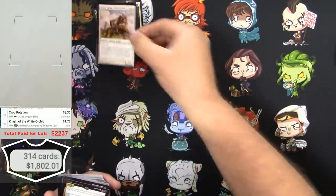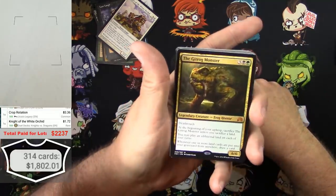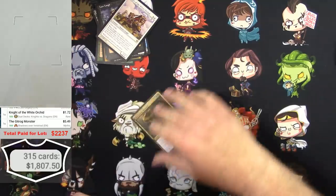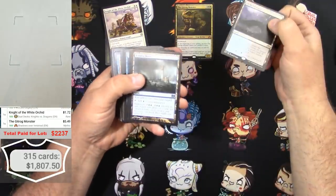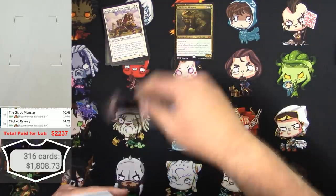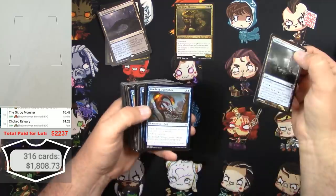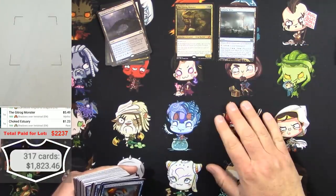That's a good card. The Gitrog Monster - cool. A Choked Estuary, got some Shadows over Innistrad stuff here. Another Choked Estuary, another Teleria West. That's a buck, and Teleria West was like 15 bucks, so there it goes.